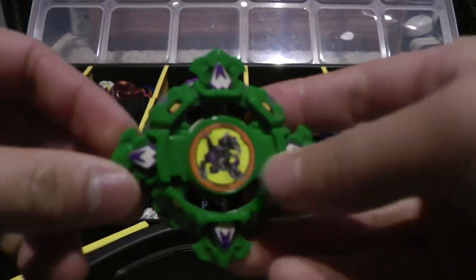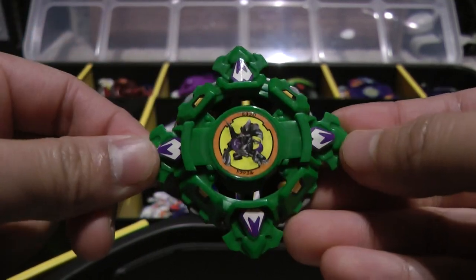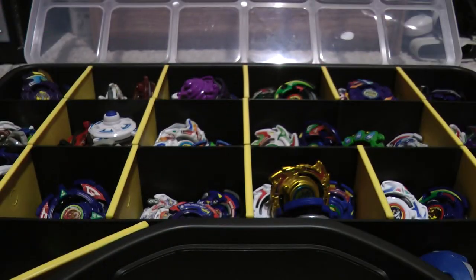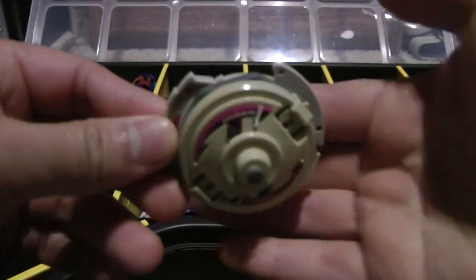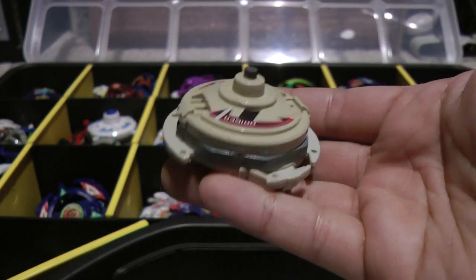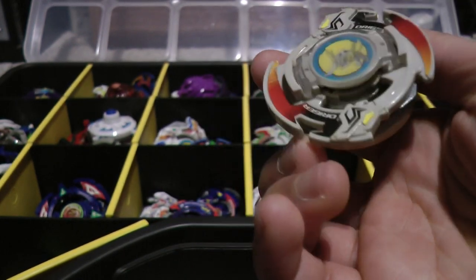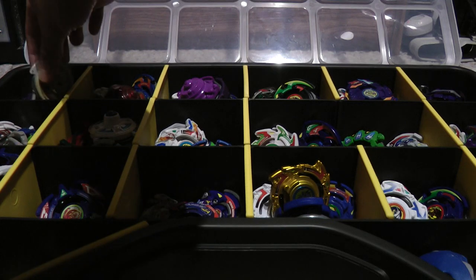Moving on to Drusile S Shield, the Hasbro version, except for the BitBeast which is from my TT Hongli version. I also have the Takara version, and unlike my TT Hongli version, both of them actually came with the metal balls. Here is Drusile S, the Takara version. If you didn't see my 9th Beyblade lot from Japan, most of the Beyblades from that lot were sunbleached for some reason - the person who had them kept them in the sun too long. But I'm glad I finally got the Takara version of Drusile S.